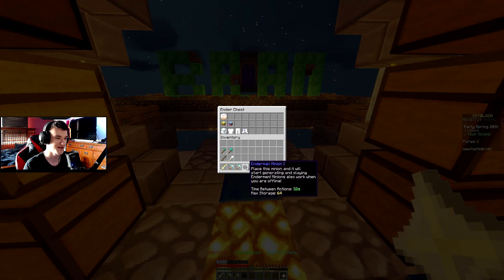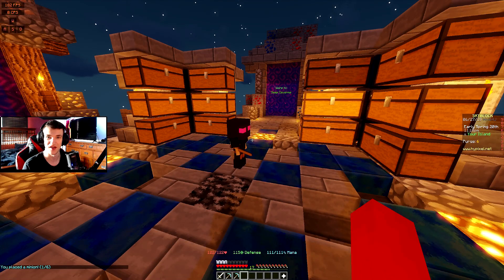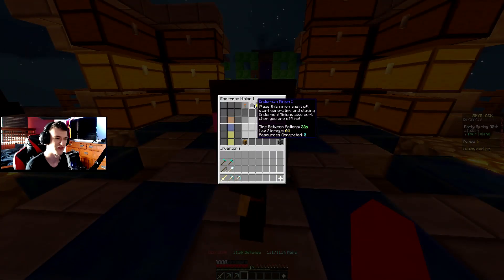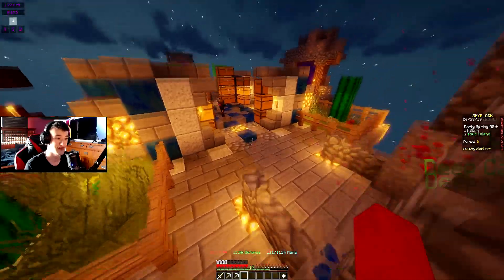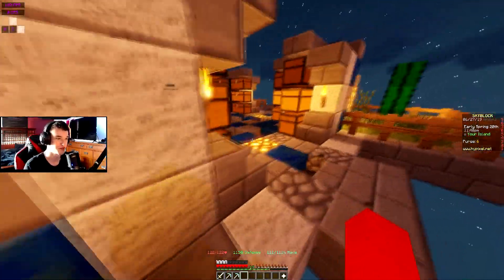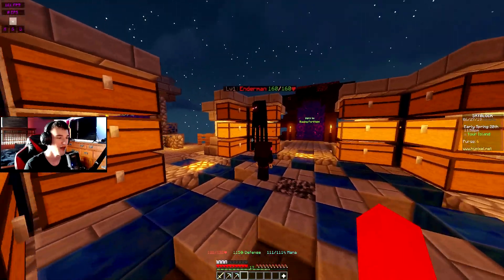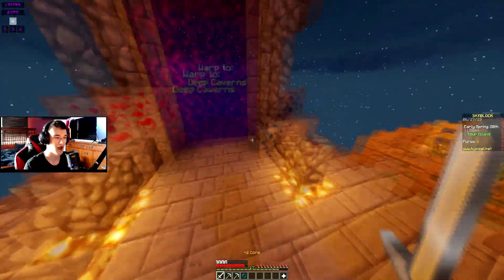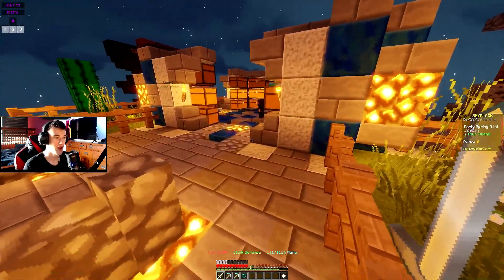The next thing I want to go over is this Ender Minion 1. If you go ahead and place this on your island — I'll place it right here for now — it basically spawns endermen and kills them. It says 'place this minion and it will start generating by slaying endermen,' so it does kill them too. I was just placing it and killing them myself because I didn't want to wait, but it's a really easy way to get infinite ender pearls. I was going to wait for the minion to kill it but oh my god, it is so loud — I can hear it all the way over here!